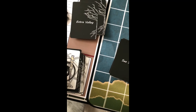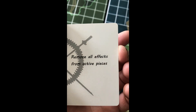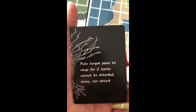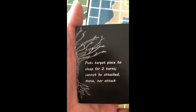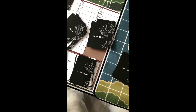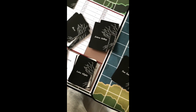Middle-sized Grays — remove all effects from active pieces. So someone who is burned, frozen, moving, whatever — this will remove that. Late Night — puts target piece to sleep for two turns. Cannot be attacked, move, nor attack. So you put them to sleep — you can't hurt them but they're not going anywhere for two turns. You pause them in their tracks and carry on, maybe set up an attack for when they wake up.